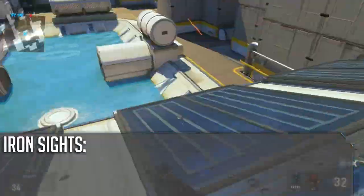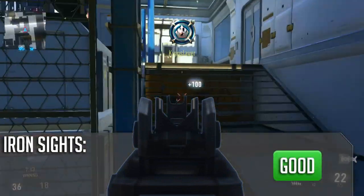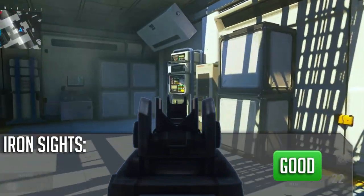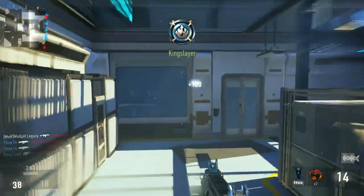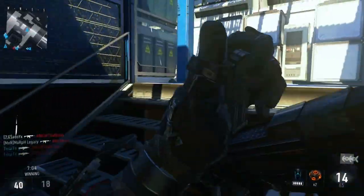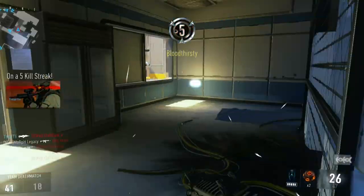Starting off with Iron Sights — they're really, really good. I'm a big fan of these. There's not really a lot of bulk or stuff to obstruct your vision when you're aiming down sights at enemies. So it's definitely not necessary to run an optic on this weapon. Sometimes I will, and obviously it does help a bit, but it's not necessary. You can easily get by with just the Iron Sights, which is a good thing.